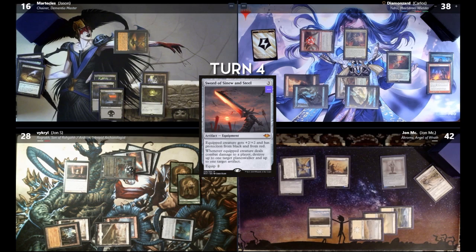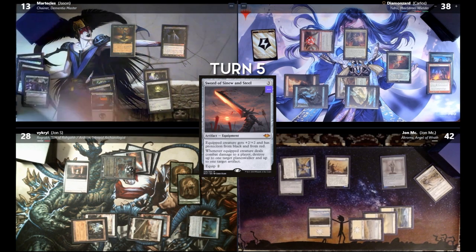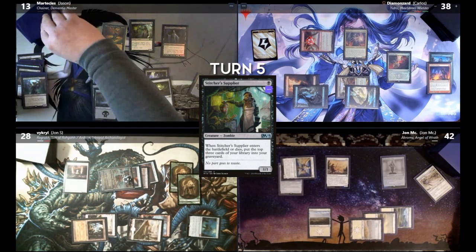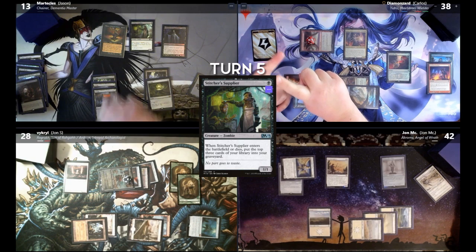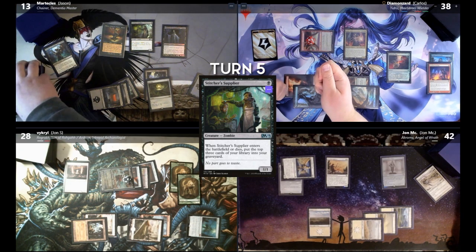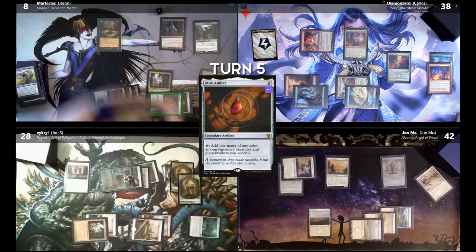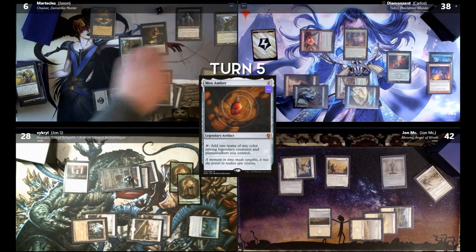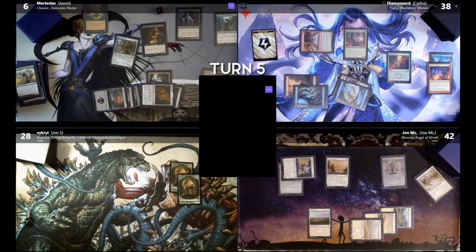I'm going to mill ten. For the next turn — I just need a sack outlet. Swamp, tap it. Stitcher Supplier — put to mill three. You have Walking Ballista but you need a sack outlet. I think you got it. So you get Razaketh back — you'll be at ten. Then you sack your Stitcher to get Walking Ballista, sacrifice Walking Ballista to get a sack outlet, play the sack outlet — you're done. Then I'll play Mox Amber. Stitcher Supplier two. I can get Viserys here. Ballista for one — shoot Jon once. Sacrifice him to Viserys, he gets plus one/plus one because of the case. I will scry one, keep it on top. Do that 28 times for Jason, 42 times for Jon, and Carlos 38 times. And scene.